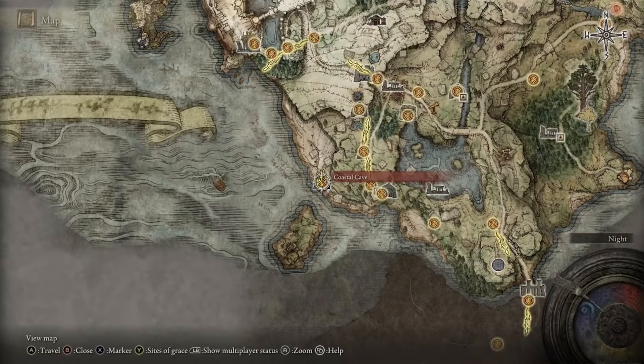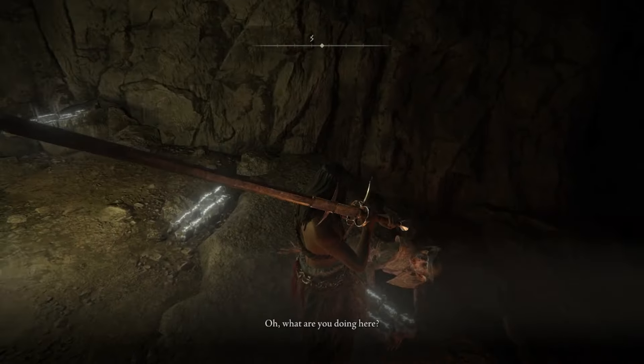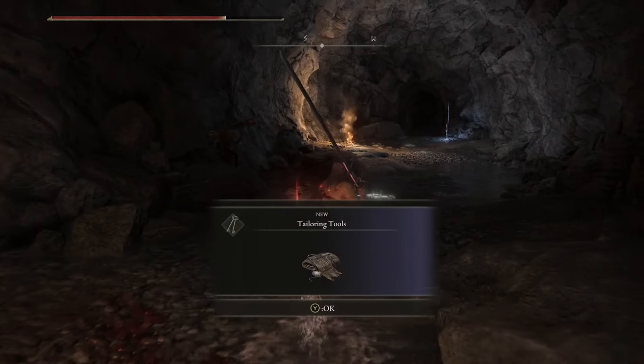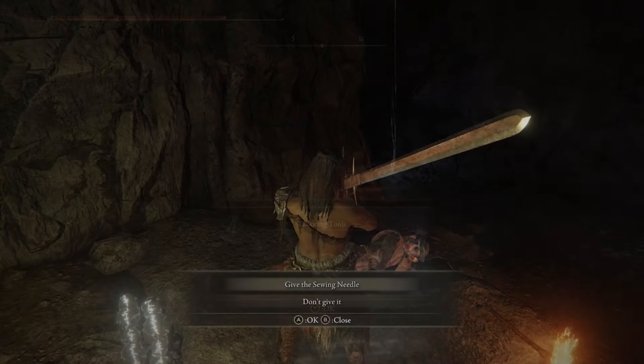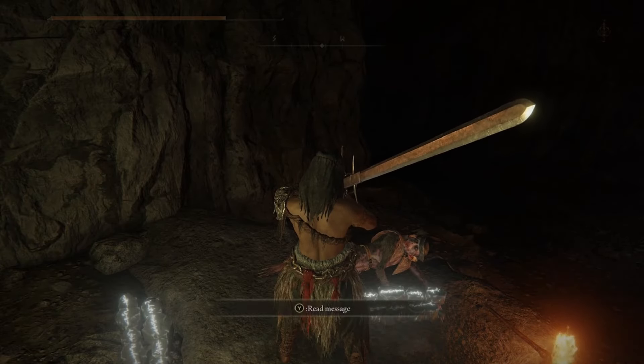Head to the Coastal Cave, where you'll find Boc once again laying on the ground. Talk to him and exhaust all of his dialogue, then venture farther into the cave to kill the boss. You'll find tailoring tools and a sewing needle after defeating the boss. Head back to the beginning of the dungeon and give Boc the sewing needle, then exhaust all of his dialogue.